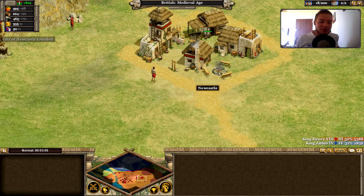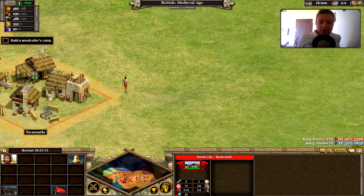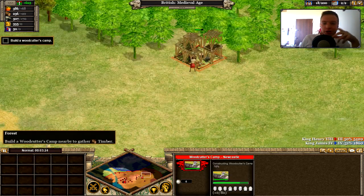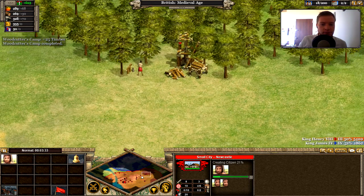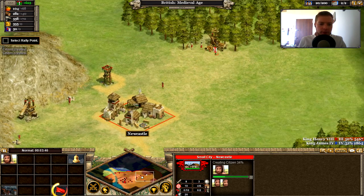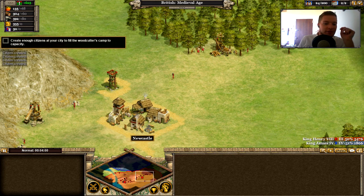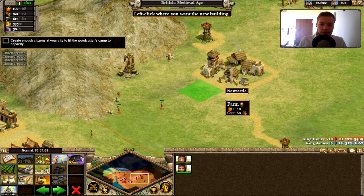They don't know I'm actually from near Newcastle — well, I'm from Durham, so I'd be around here on the map! Newcastle is the biggest city nearby. We build a woodcutter's camp near the forest, trying to find a spot where eight or nine citizens can work. I set a rally point on the new city directed to the woodcutter's camp, so all new citizens automatically go there to work. Now I create enough citizens to fill the camp to capacity.